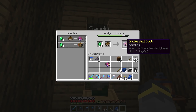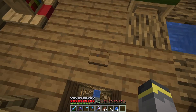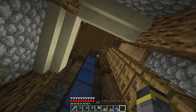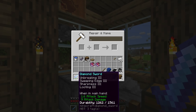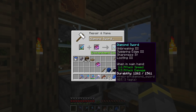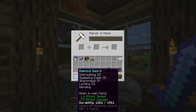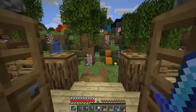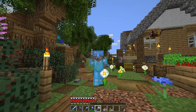Back to Sandy for a Mending book — one more trade and Sandy levels up, big moment. A viewer recommended a fence gate trick which I need to fix. Before putting Mending on the sword, we consider upgrading Sharpness: the sword has Sharpness III, and combining another Sharpness III book gives us Sharpness IV. We apply Sharpness IV and then Mending — the sword is really, really good now. All we need is Sharpness V and the diamond sword is basically perfect. It would be heartbreaking to lose these tools to the void.